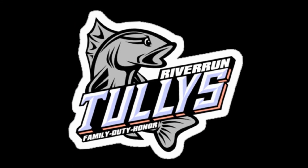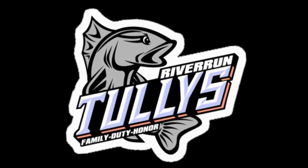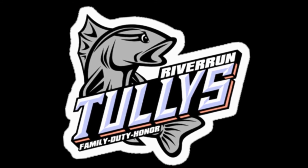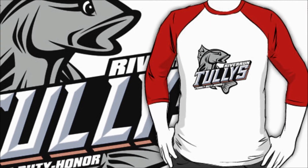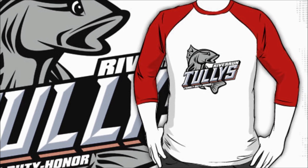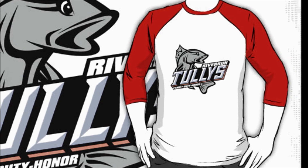Inspiration for design came from a defunct minor league baseball team in Georgia called the Columbus Catfish. Their catfish was carved in a similar fashion with the team name styled in a 3D manner, leading in an upward slant. I wanted to capture the same feeling with the Tullys.